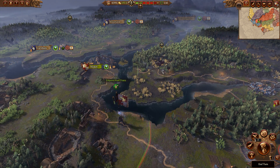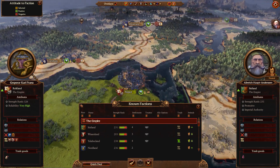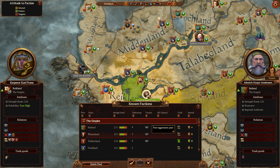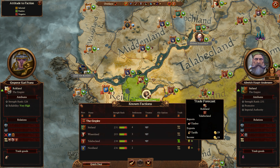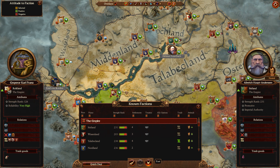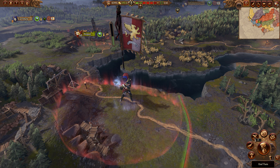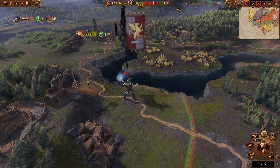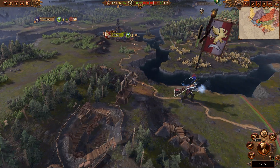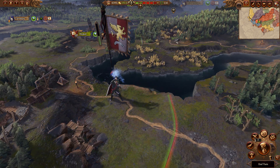Besides that, the most important thing we did was some diplomatic actions. We made non-aggression pacts with Sterland, Wisterland, and Talbacland as well. We also got some trade rights - I made a trade agreement with Helmut Feuerbach here in Talbacland, the Elector Count there. At this point I'm not even past turn one, so I need to go ahead and end turn. I'll cut ahead since there are a lot of factions and it takes forever waiting for them all to take their turn.